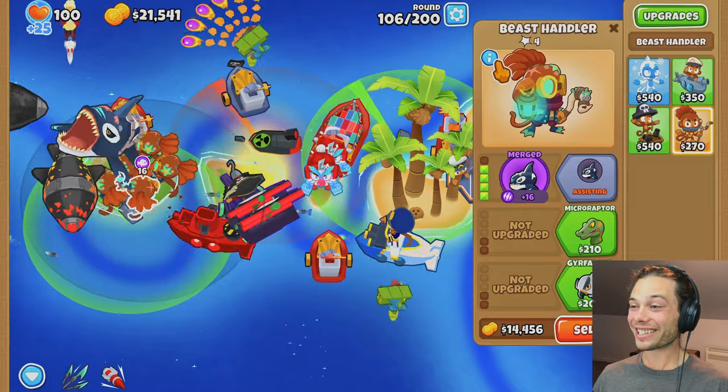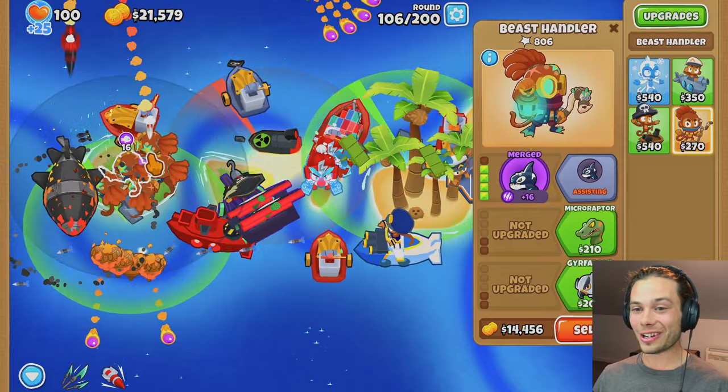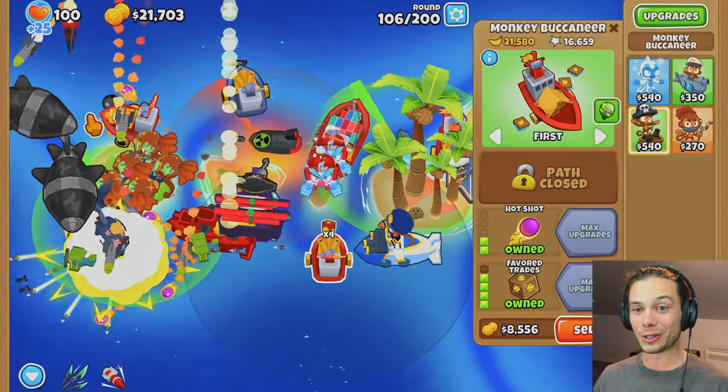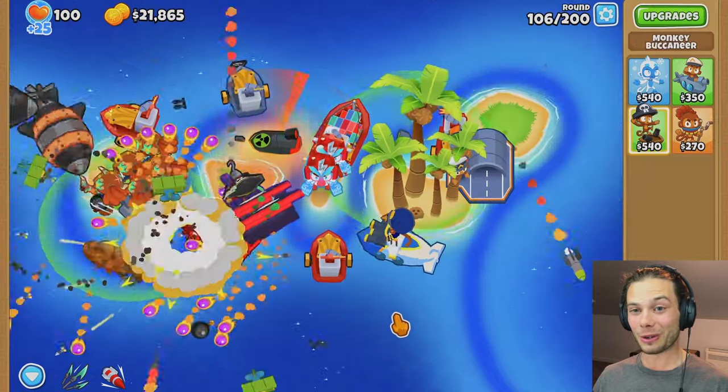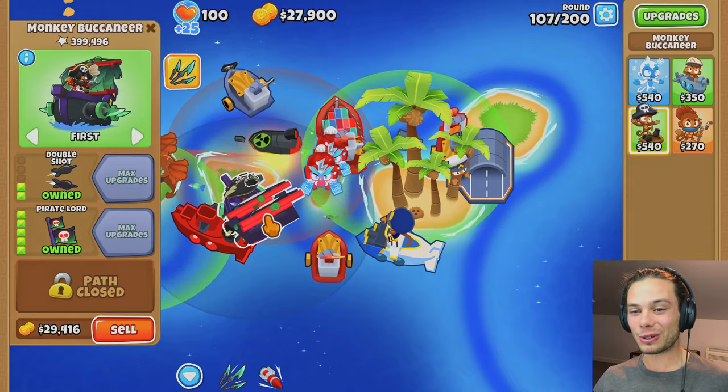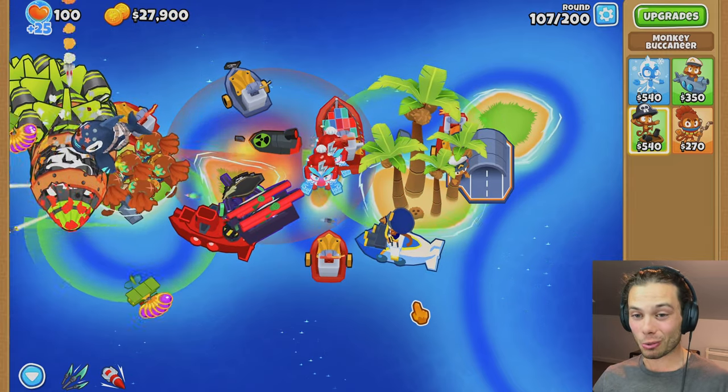I also love the pop counts of the other guys — look at this: 400, 800, 700, and then 1.8 million. It really shows you who's been doing the dirty work. The Carrier Flagship is so tempting because then I would have two tier-fives of the Monkey Buccaneer, which do work very well together.